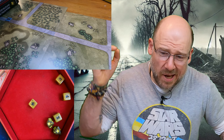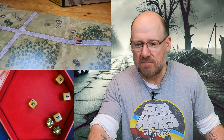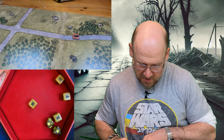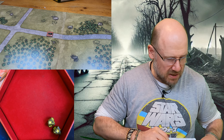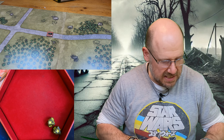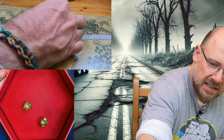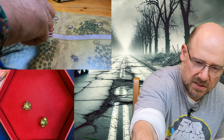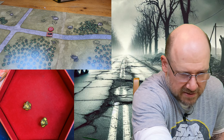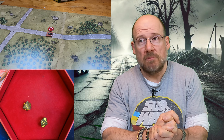Jacob then tries his shot. D10, D10, D10, D8 — rate of fire four. Outstanding result. He does seven points of damage hitting the BTR. That penetrates the front armor of four. We roll where it hits — result five: cargo. There's no cargo so it runs through to ammunition. The main ammunition store is hit. At two points of excess damage, all the ammunition is lost. One point rolls through, hitting the suspension.